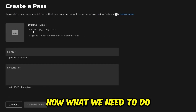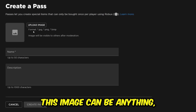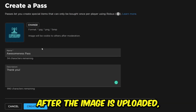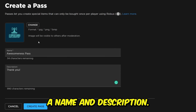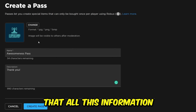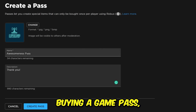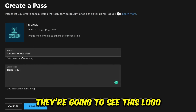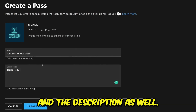Now you need to upload an image. This image can be anything as long as it doesn't go against the rules. I'm going to upload my logo as an example. After the image is uploaded, add a name and a description. All this information can be seen because when people donate, they're essentially buying a game pass, and they'll see this logo, name, and description.